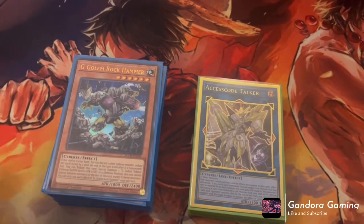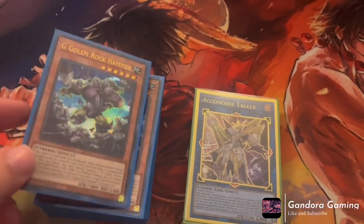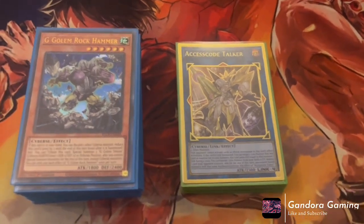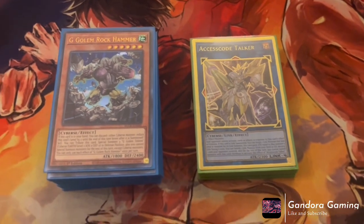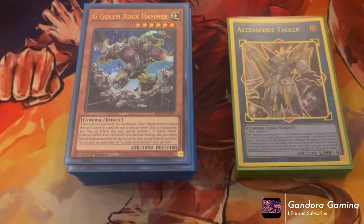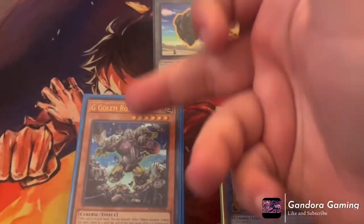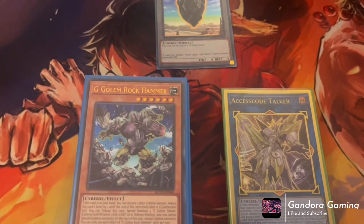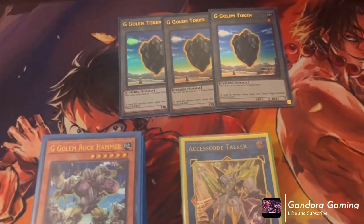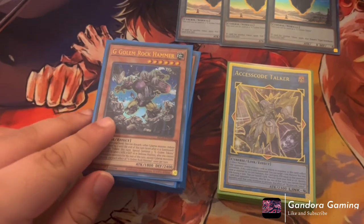The G Golems are crazy. G Golem Rock Hammer is like a custom card — this guy's stupid. First things first: we got the token cards before the actual archetype, which I think is hysterical. They came out in — I believe it was an Astral Pack, not an actual pack, one of the packs we get in tournaments. Everyone thought these were like Nibiru tokens, and then they read G Golem and they're like, 'What the hell is a G Golem?' Well, here we are.